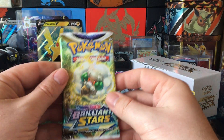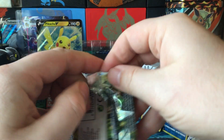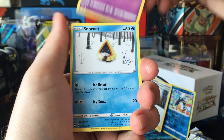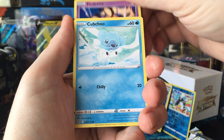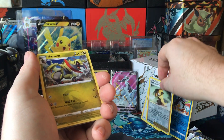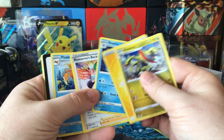That would be a good Elite Trainer Box right there. Baltoy, Snorunt, Nosepass, Stoutland. Cupcake. Cynthia's Ambition. And a Haxorus. Bear Tick.